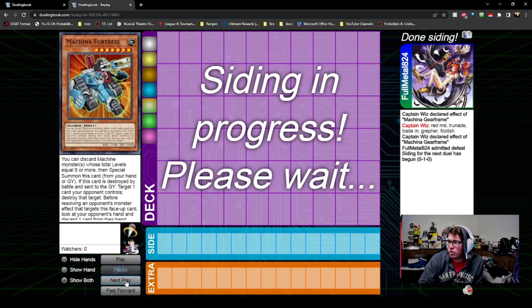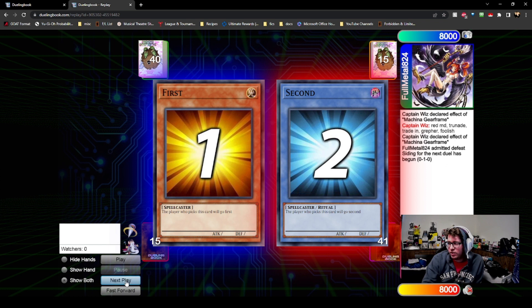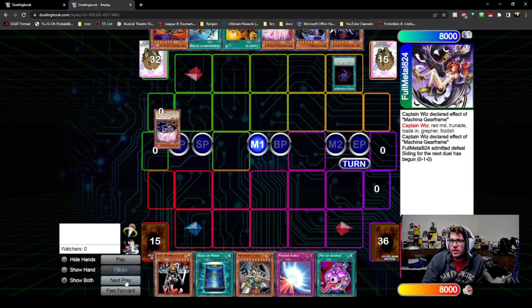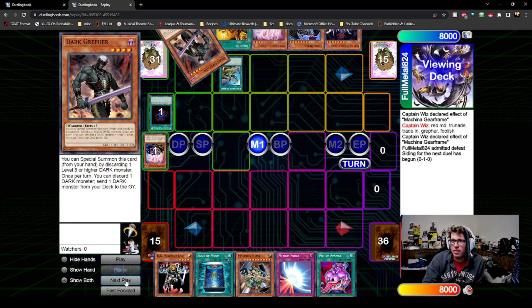He knew what he was drawing for turn two — he's drawing a dead trade-in, so he knew he was going to die. That was a pretty quick game, he didn't really draw any playable stuff. Game 2 is going to be a little bit different, as you can see from his hand — he's got some options.